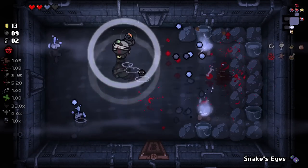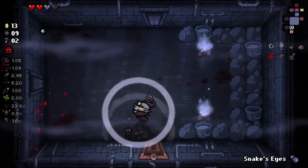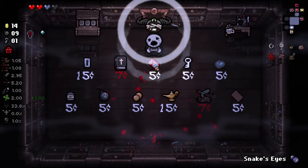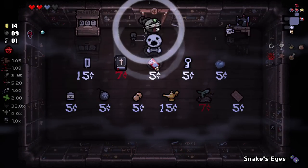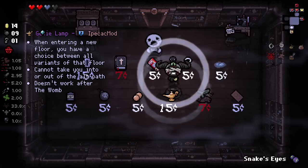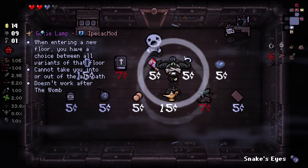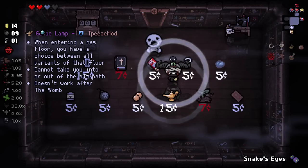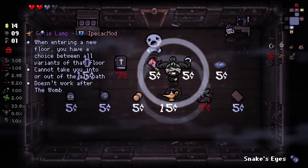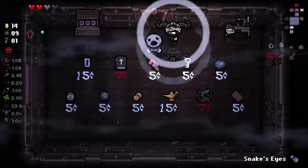Let's just push forward and see what we can do. Shop is pretty decent for us here — we've not got a lot of money. We don't have any followers we can upgrade but I still think it's worth a check. We've got Bible, and a Genie's Lamp of some sort — when entering a new floor, you have a choice between all variants of that floor. You cannot take it in though. That's interesting — I don't really think it's an item we need, but I like the idea behind it.